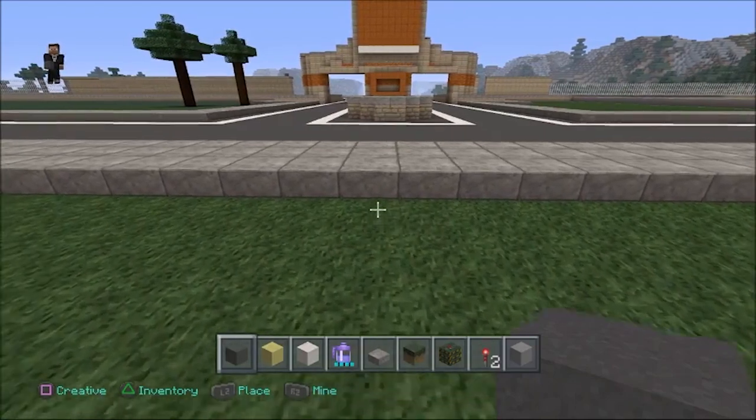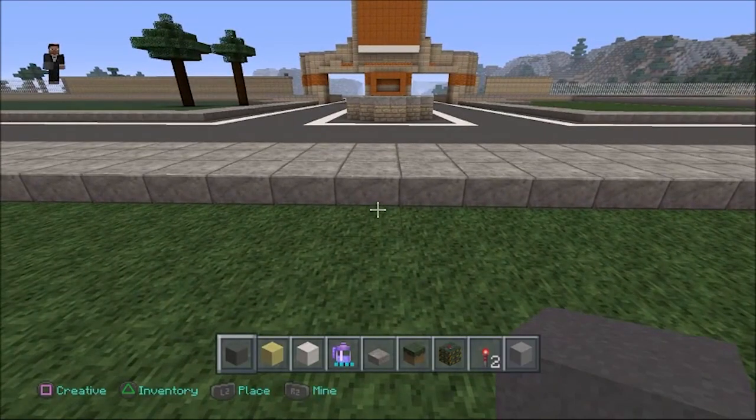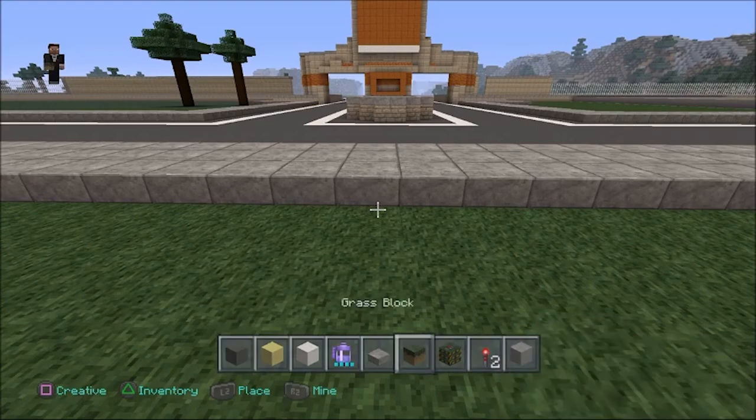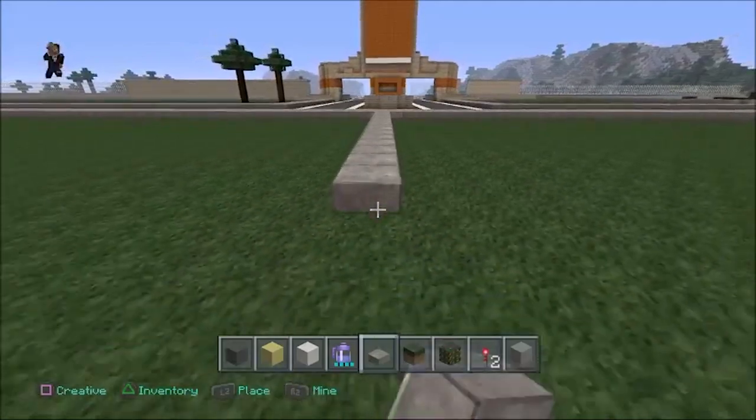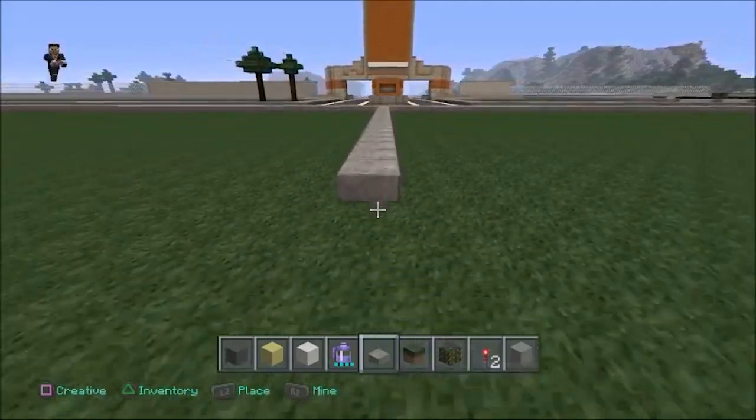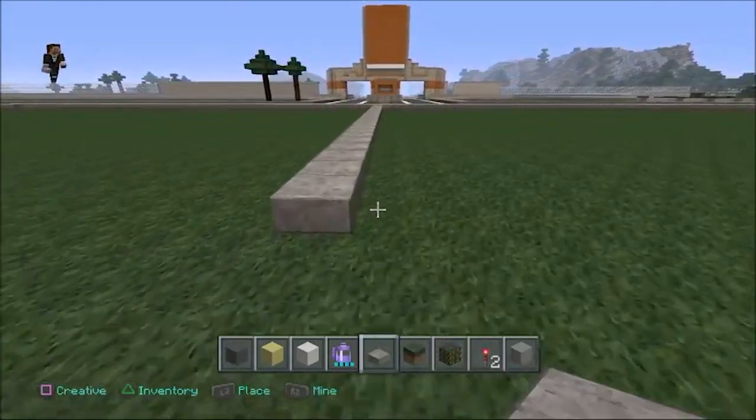Hello everybody and welcome to episode 3 of Build in Kurtopolis. We're back again today and we're going to be working on the college campus. I've already put in a lot of roads here. What I'm doing right now is I'm just going to build a sidewalk coming in from the front entrance.